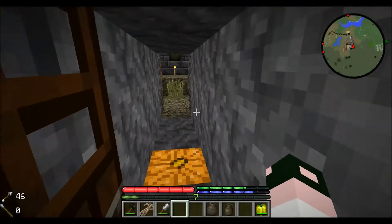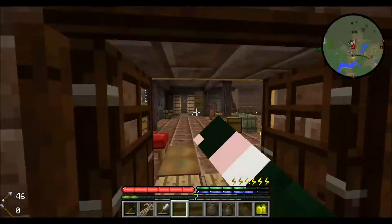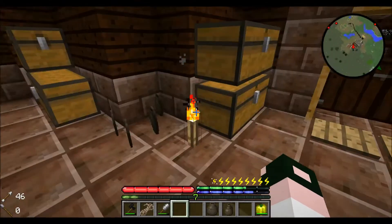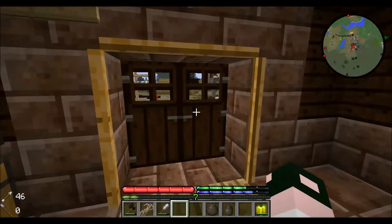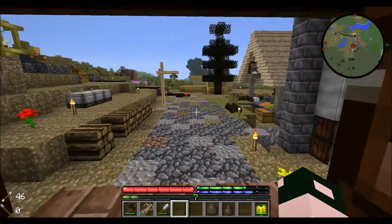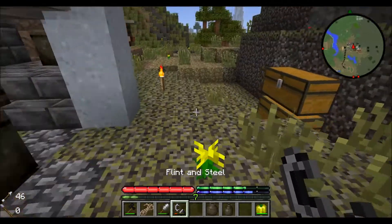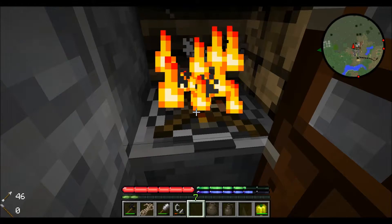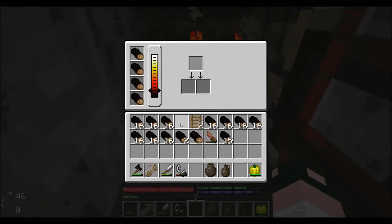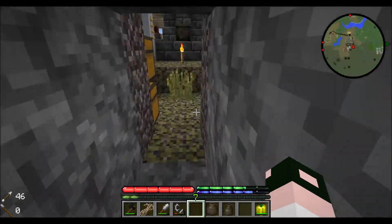Alright, just one second — get my flint and steel. If you don't have a flint and steel, you can make a fire starter with just two sticks in a diagonal. But because I have a flint and steel, I'm going to use it. There we go — it lights! Let's go ahead and add one more, fill it up, and now we wait.